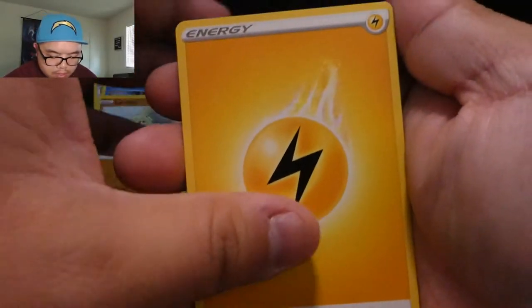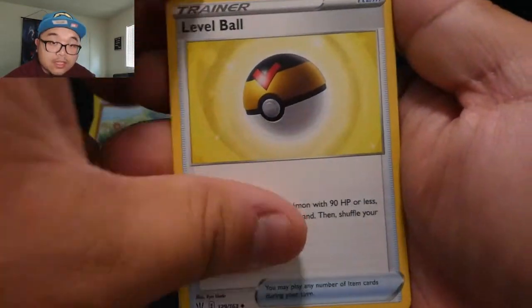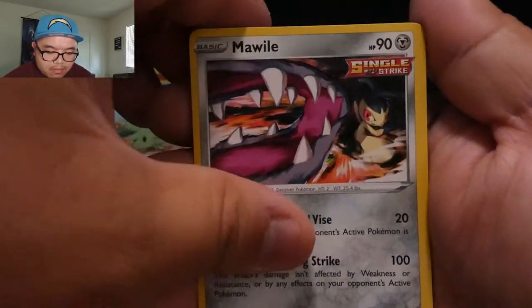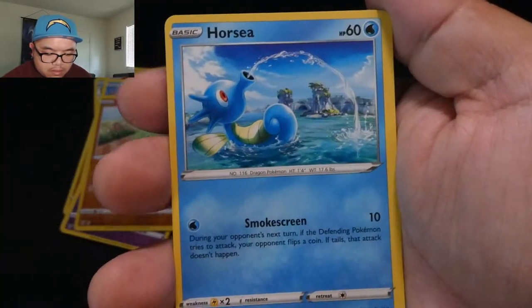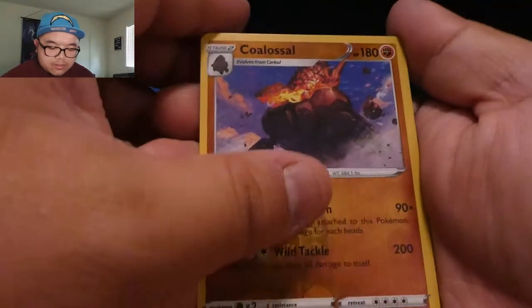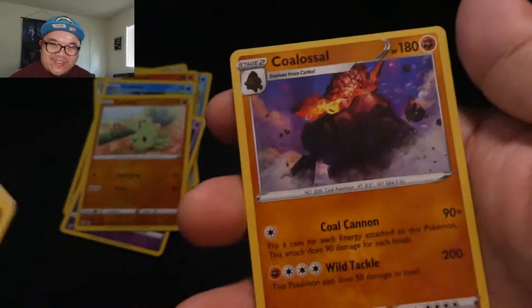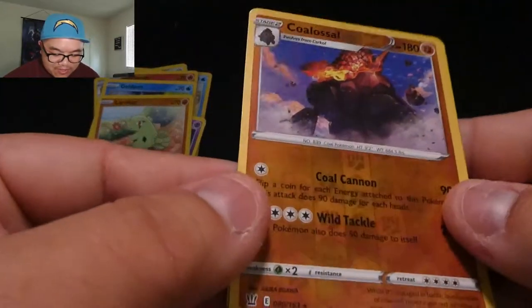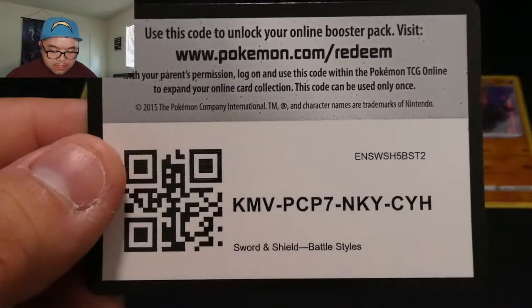Now Battle Styles — here we go! Code card, energy, Lucario, Single Strike Energy, Level Ball, Remoraid, Mankey, and Crabominable — reverse holo Crabominable and a Crabominable holographic! So we got reverse holo Crabominable AND a holo Crabominable — double Crabominable! How about that?